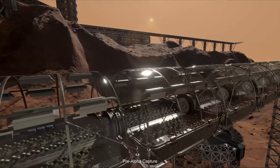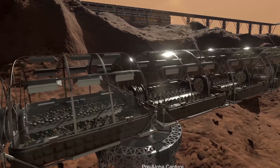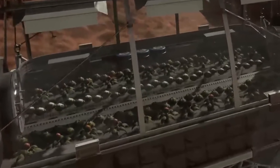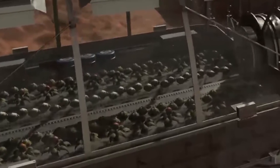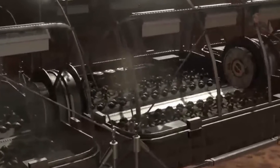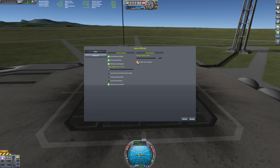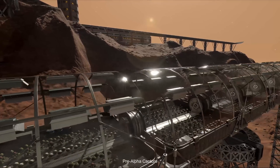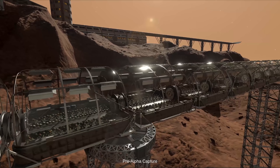A bit later we see a gorgeous look at what I'd assume is a greenhouse in the shape of a half cylinder — makes sense. If you want your colony to be self-sufficient, it will need to provide food. Does this mean we'll get some sort of life support system in KSP2? Maybe it will be a difficulty setting like the communications network in the first game. We don't know yet, but we can safely assume there will be food for some purpose in the sequel.